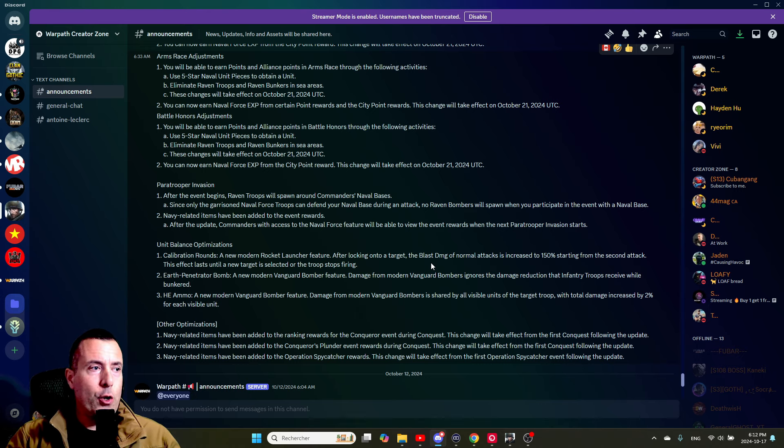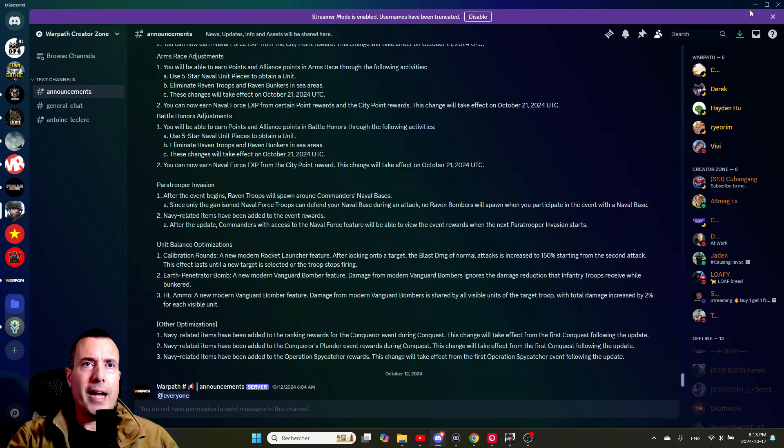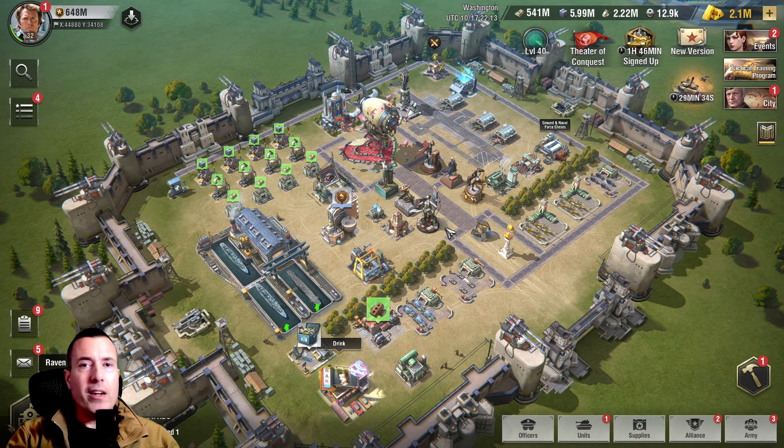Infantry is not the ideal unit to attack, but this new feature may change that — maybe you can now consider bombing infantry. The second optimization is called HE Ammo — HE for High Explosive. Damage from modern vanguard bombers is shared by all visible units of the target troop, with total damage increased by 2% for each visible unit. Not quite sure exactly how it works, but we will find out.